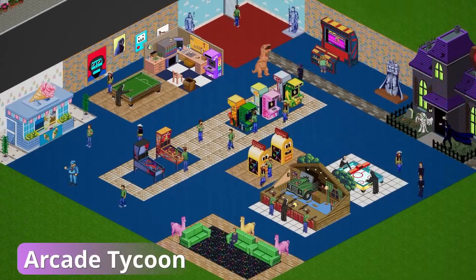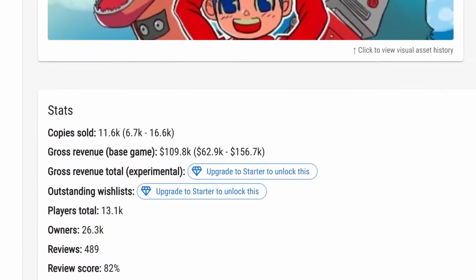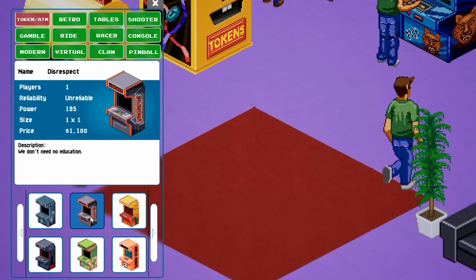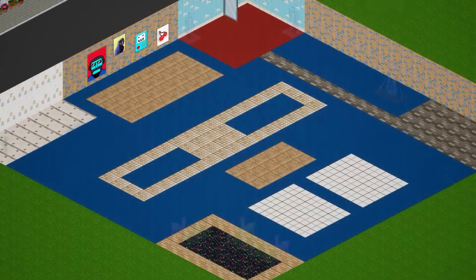Arcade Tycoon is an isometric 2D top-down simulator game made with Unreal Engine 4.27. It's gotten favorable reviews, made roughly a hundred thousand dollars on Steam, and is also available on the Nintendo Switch. I've seen many different 2D games made with Unreal, but never have I actually seen a completed game using isometric tilemaps like this.